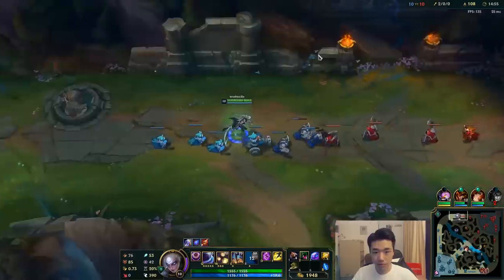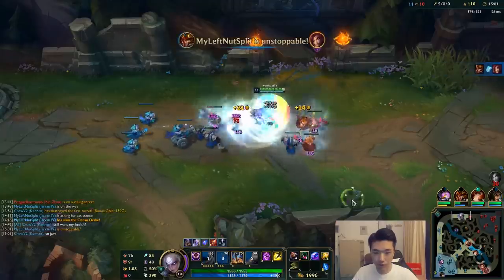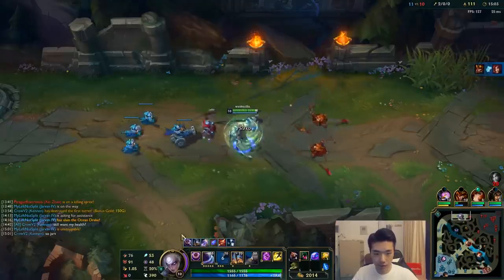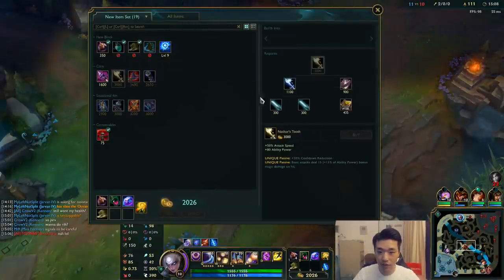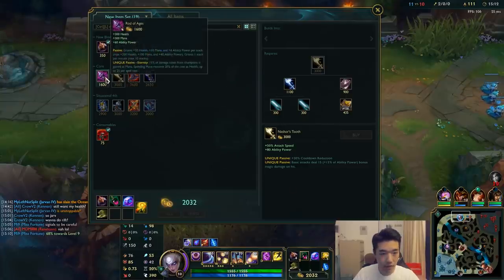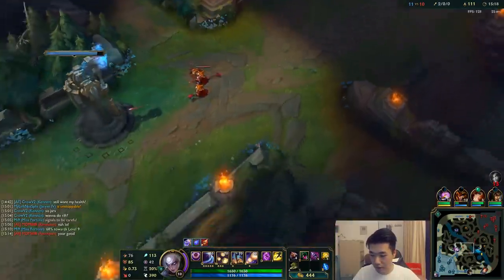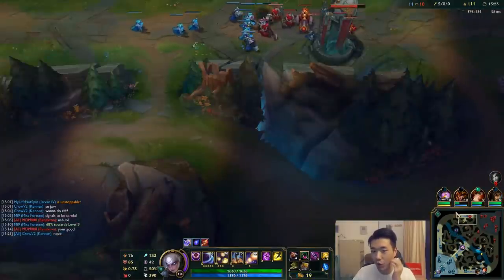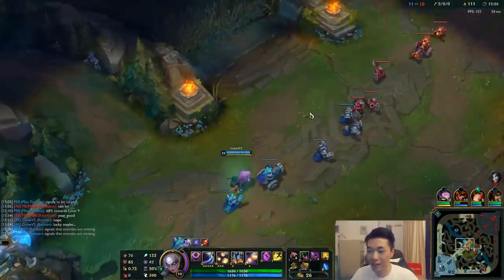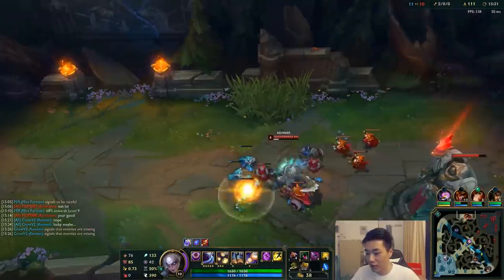We'll push one more wave out. I really wish MF would just go bot — I don't know what the problem is, why can't she just stay bot? We can actually teleport here, and I have my Rod of Ages — this is huge. MF is very sneaky; she basically leaves the lane at the worst time, like when she's supposed to be defending she leaves a huge wave to crash into tower, which is extremely troll.